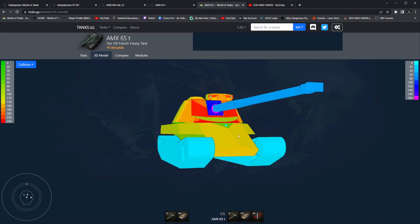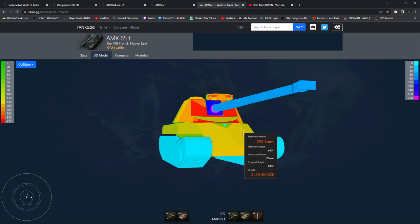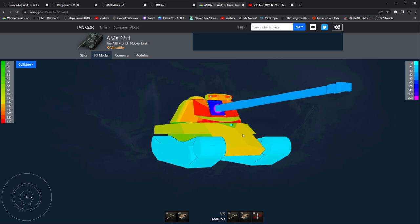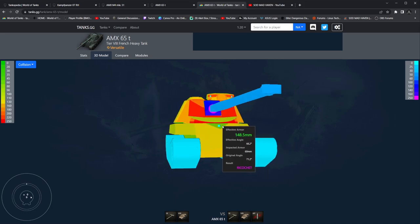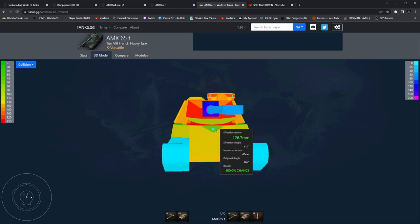As this thing angles, that's getting thicker. On console, we should be able to maintain slight angles and maintain 240 to 250 millimeters of effective armor. The outskirt is auto-ricochet, and with ours being 100, this is probably in the range of 265 to 270. The armor is significant. On the top, looking at 60 millimeters — console is the same at 60. Heat should not struggle with this piece, but that's about it.